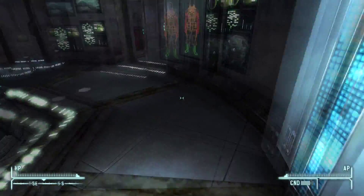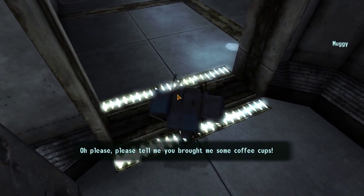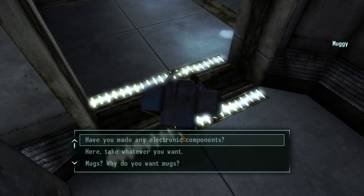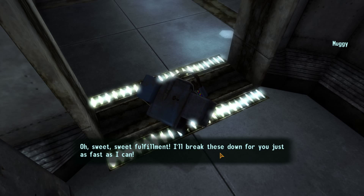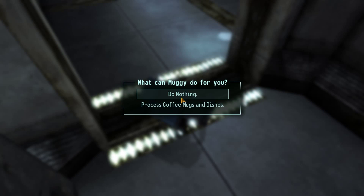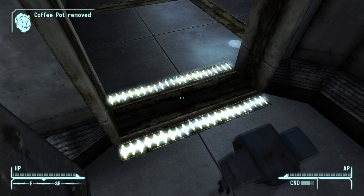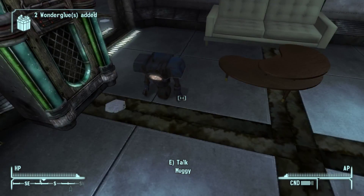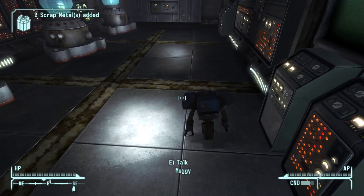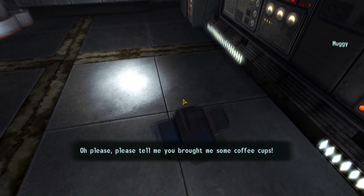Alright, where's our little friend? Where are you Mugsy? I got some mugs for you. Hey buddy! Oh please, please tell me you brought me some caps - you sir are in luck! Here, take whatever you want. Oh sweet, sweet fulfillment. I'll break these down for you just as fast as I can. Process the coffee mugs and dishes. Empty syringes and scrap metal - you got scrap metal from that somehow!